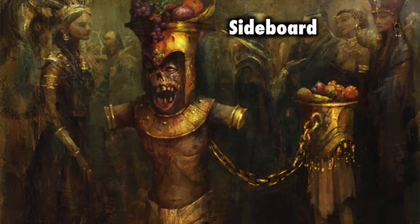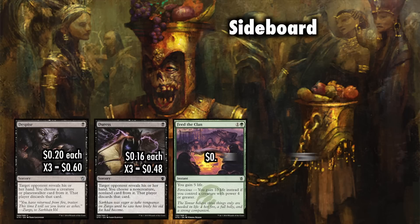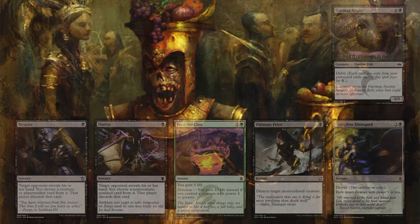The sideboard, as always, is highly customizable, but I recommend going for three Despise and three Duress, as these are catch-all answers to most of what your opponent may be bringing in against you. And while you don't win games by gaining life, Feed the Clan can help you hang in quite a while longer, especially since Ferocious can trigger if you use a Husk to gobble down a few tokens before casting it. Ultimate Price and Complete Disregard if you are in need of more removal, and I'm a big fan of a couple of Gurmag Anglers for added threat and board presence.